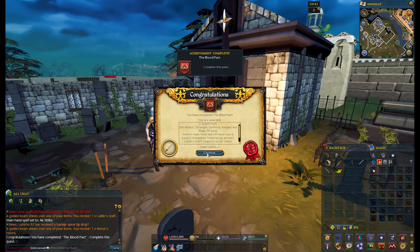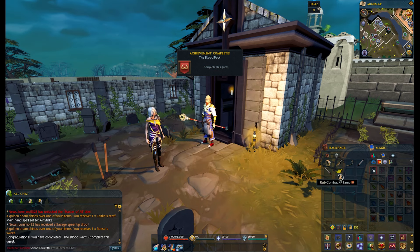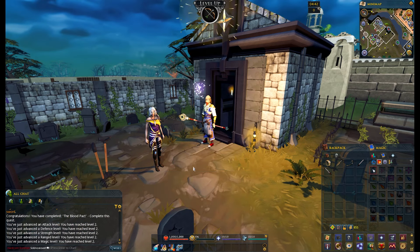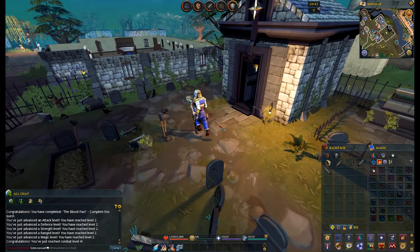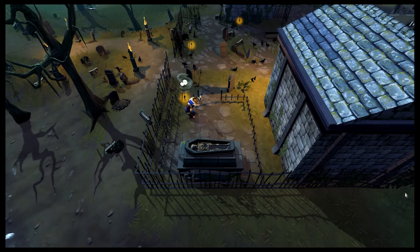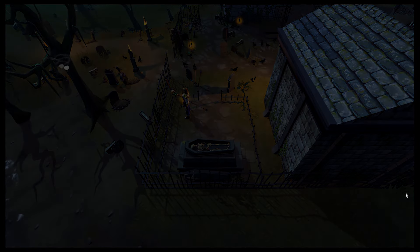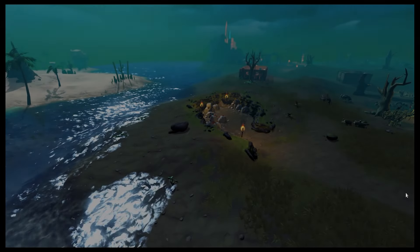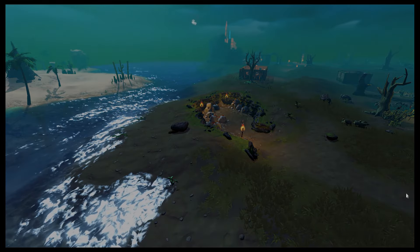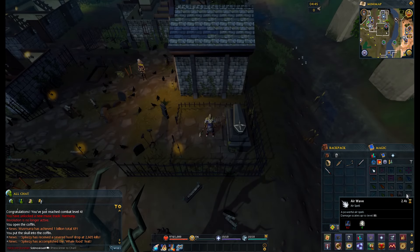There are four combat styles in RuneScape now: melee, range, magic, and now the newest one is Necromancy. That will give us a little bit of bonus experience and give us a little head start in our combat. Next up we finish the Restless Ghost quest, which gives us a little advantage in the prayer stat. Prayer is used for increasing your damage, decreasing the damage you take, and just protection spells and stuff like that — pretty handy later in the game.